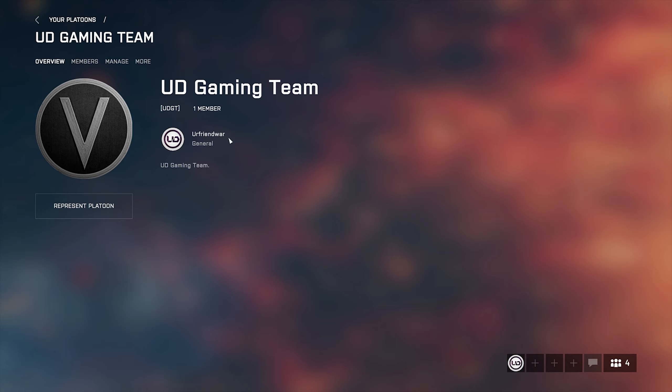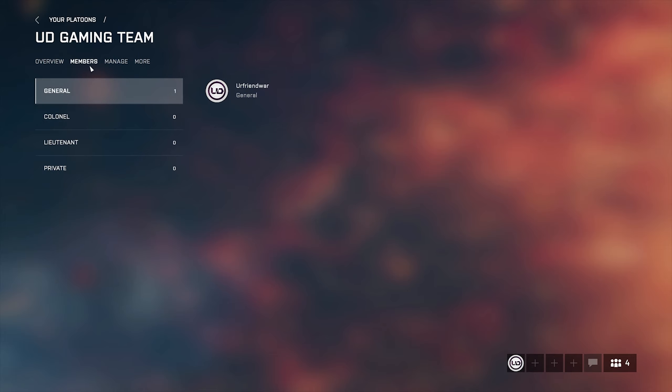Here you can see the character name and avatar of the owner. General is the highest rank in the platoon. You can see the description of the platoon and all its members here. The General is the leader and often the founding member. The General has access to all platoon settings and can change the name, tag, membership access type, or even disband the platoon. There can only be one General.